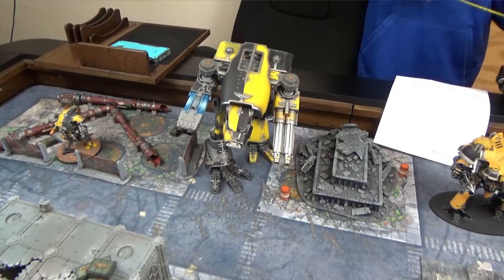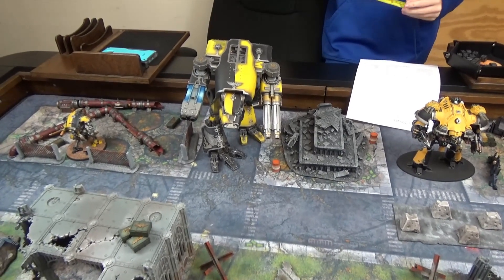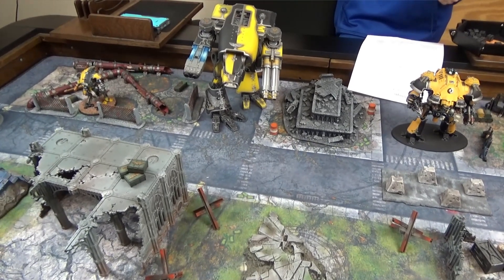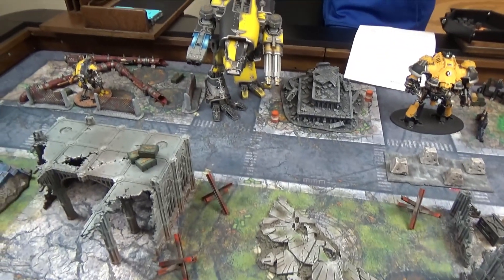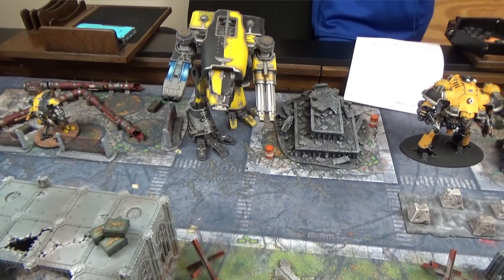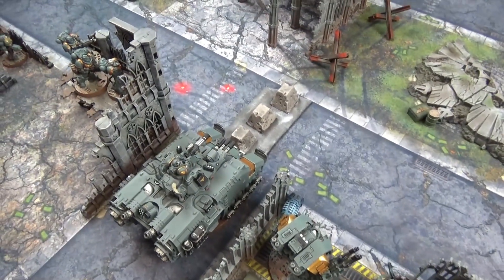Allison finally activates the big King Titan — the learning curve kicks in, but she got it. The plasma blast gun targets the unit of plasma blast gunners with three shots at range 30. The Titan Volcano Cannon, which has Deadly 3, goes into the transport tank. And the twin shoulder missiles, also Deadly 3, go into the same transport tank.